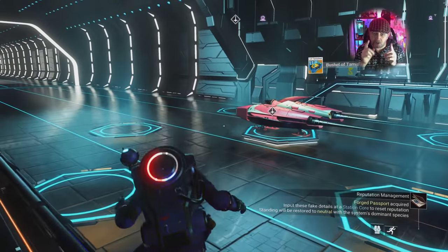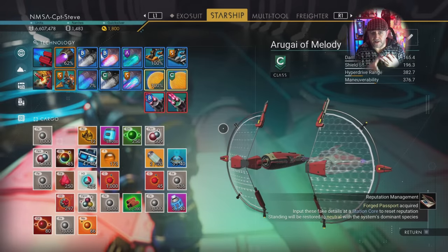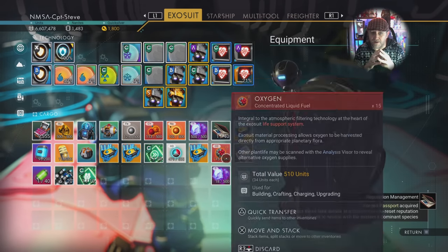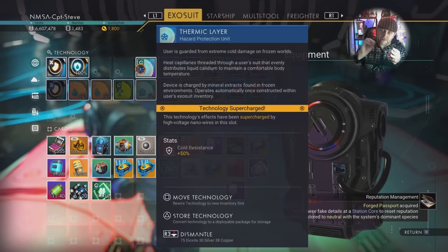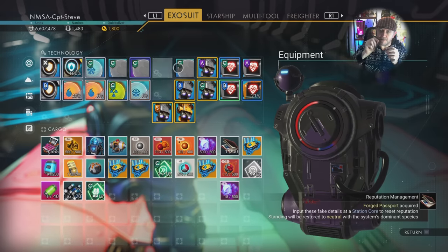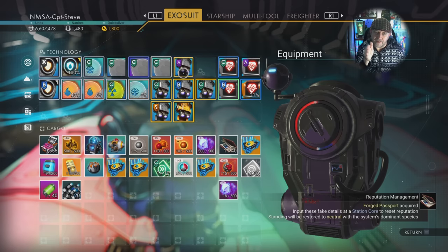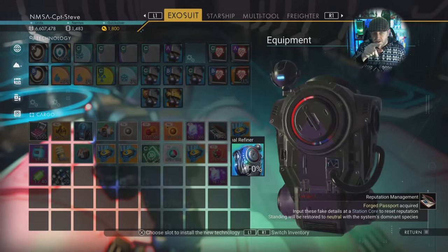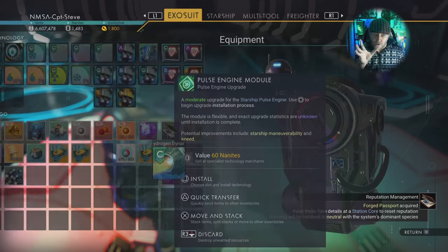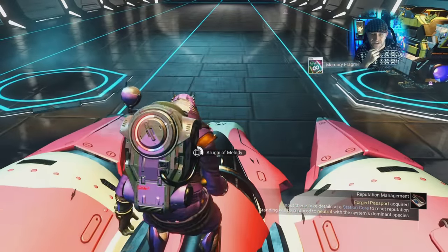If you're on the expedition path and see it's a race you've already been to — say you've already spoken to three Gek — don't jump to another Gek system. Go into free roam mode, choose Korvax and a neighbouring star still on the expedition path area. You can see there are already some yellow chests on screen as rewards for doing missions — if you haven't got all the units, just sell those.